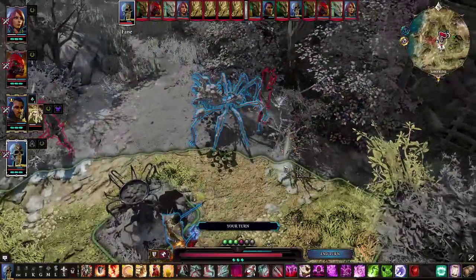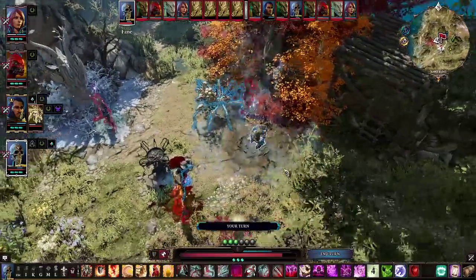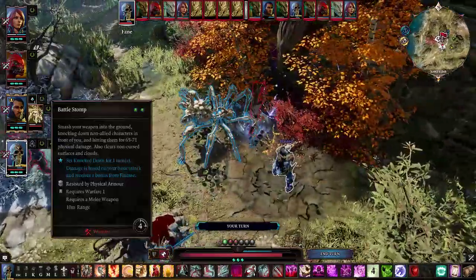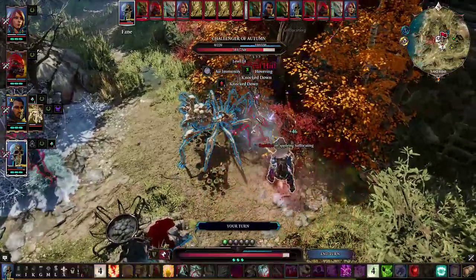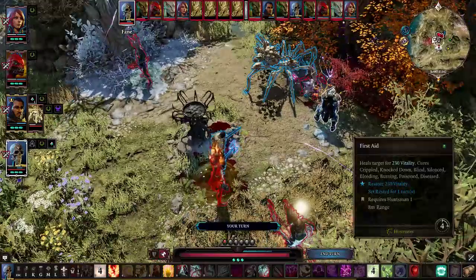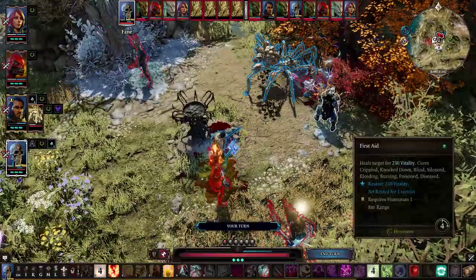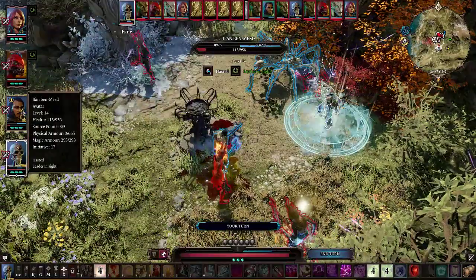Tactically retreating. See if you can knock this fool down and prevent him from acting. There we go, that helps. First aid would be nice — we're gonna need everything we can on Ifan.